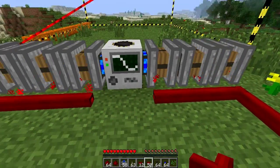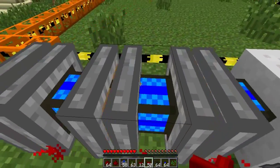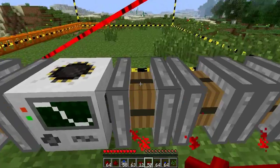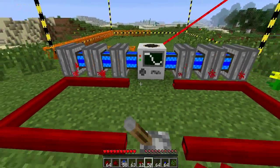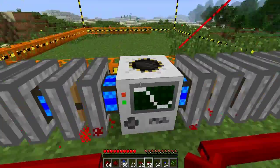One thing to watch out for: on the steam engine you can see this blue light — if it's blue, it's working well and not overheating. If it's green, it's starting to overheat, and if it's red, it's overheated and risks explosion. If that happens, right click the lever, wait for it to turn blue again, and then start pumping again.